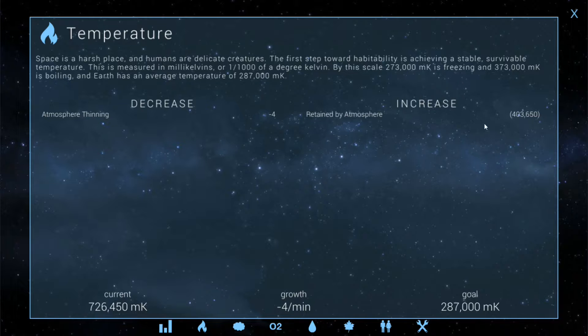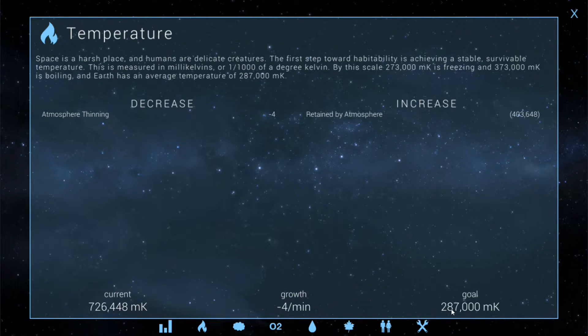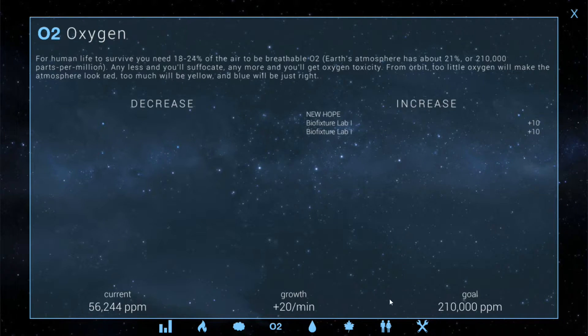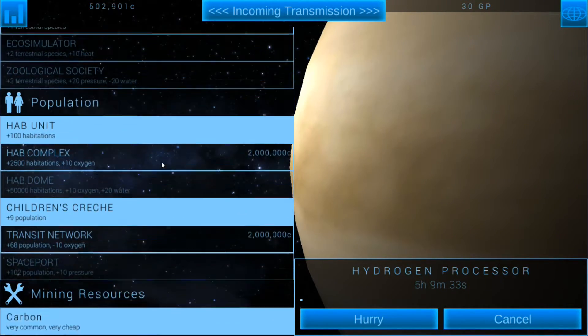Oh — the atmosphere is thinning! That is going to bring the temperature down. So I'm not going to try to bring the temperature down artificially. I think as I thin out the atmosphere, the temperature should drop down a lot. There's 403,000 of it retained in the atmosphere, so that should get us to where we need to be almost. Just by bringing the atmosphere down, I can almost offset that. No water still — that's not doing anything. Oxygen is going up already, already a quarter of the way there. I can see now that I'm going to need to build O2 filters pretty quickly. We don't have the ability to research that just yet, but we'll need the O2 filter.